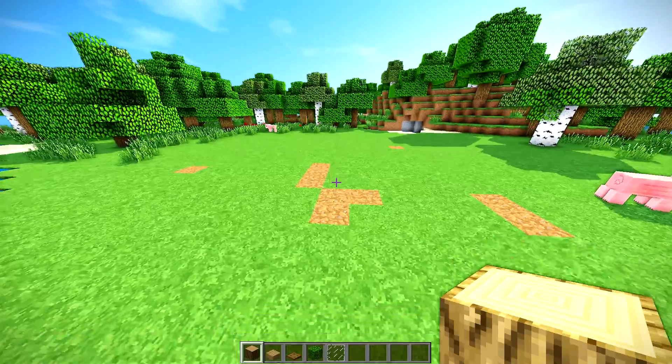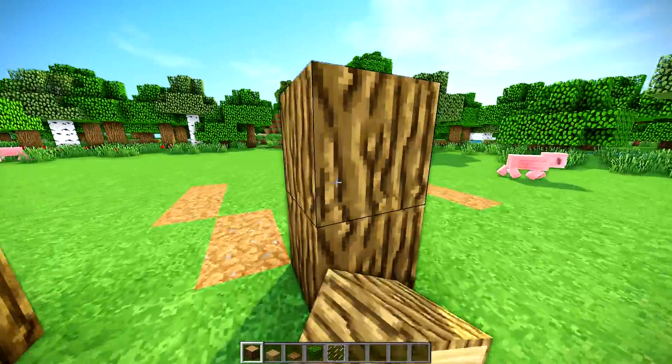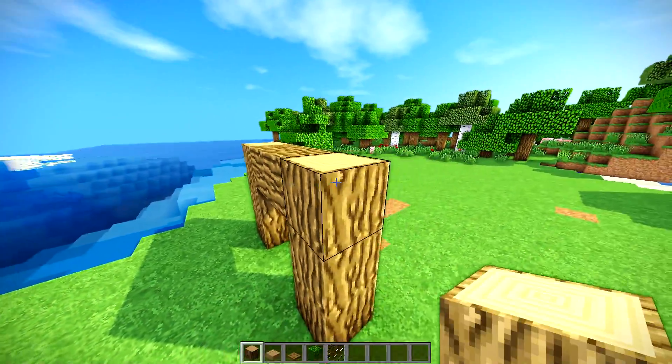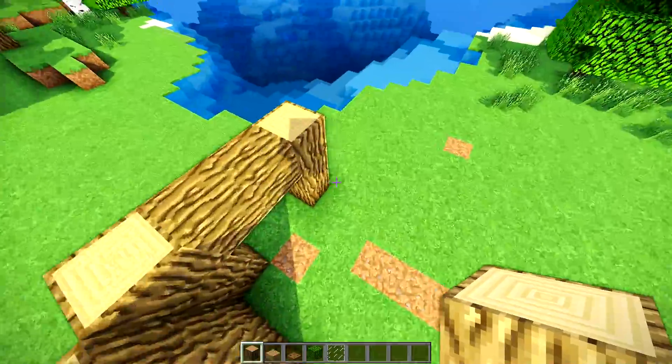Alright, so for the entire exterior of your base you're gonna need only these materials — pretty simple build. We're gonna start off by building the front with two blocks just like this for a total of three high and a two block space in between. You want to connect them at the top like this. We're then going to go over one diagonally and go up one, two, three, four blocks.